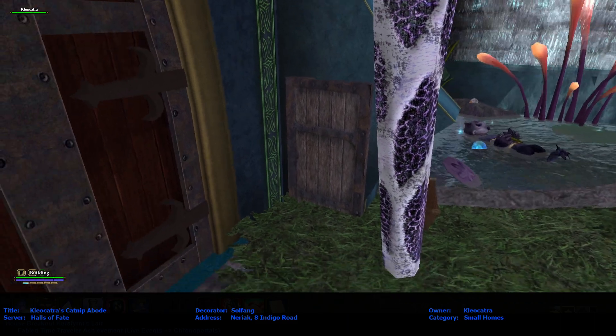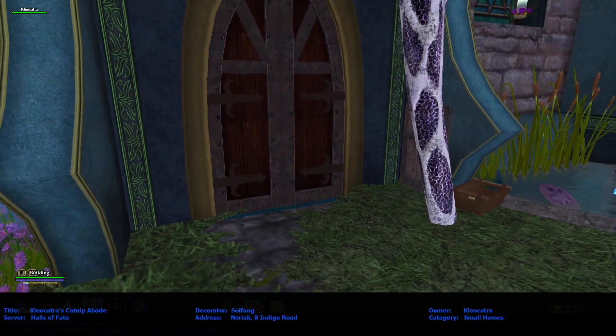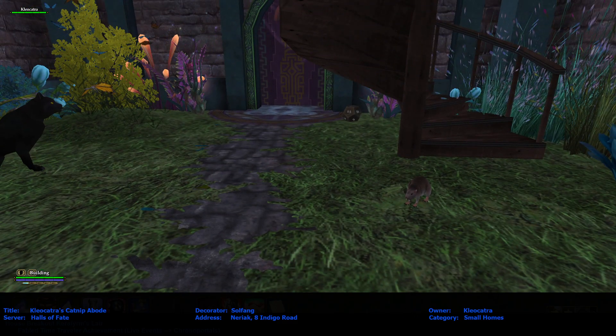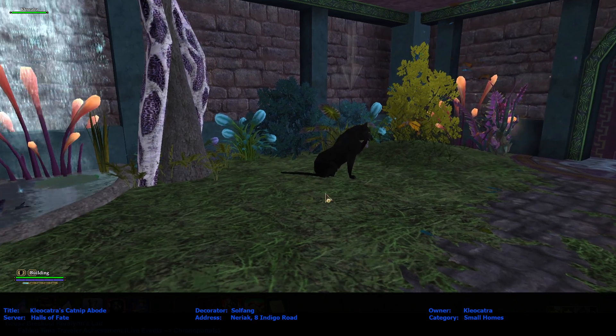I like that the guild hall door is right next to the door. Look at that. I like that path — that's cool. Very nice. And ooh, a kitten. Cleocatra.